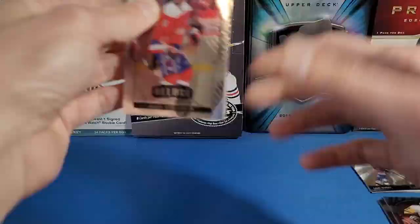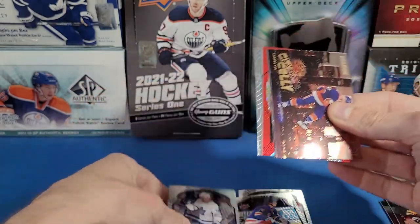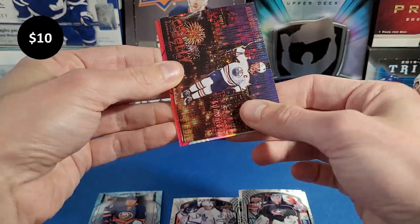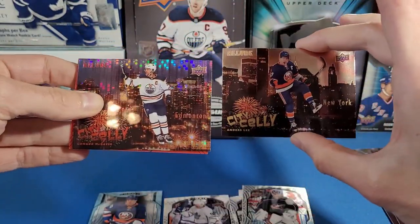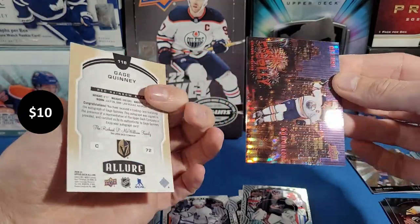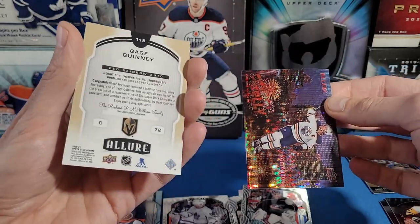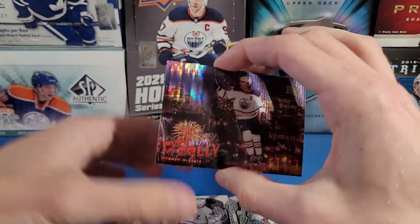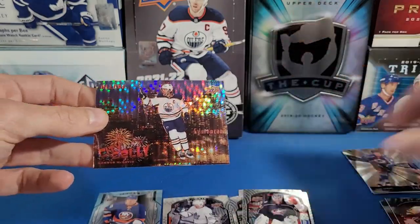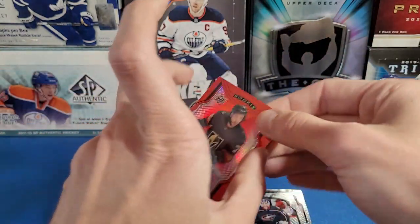Last pack: Alex Ovechkin, Tally Krafstov, an Anders Lee City Celly insert, Egor Korshkov rookie, Elvis Merzlikins, Kira Bellows rookie card. Got a Connor McDavid City Celly — always good. That looks short-printed, kind of shiny. Let's reveal this card — wow, it's a second auto! It's a Gage Quinney auto! Wow — a Gage Quinney red rainbow auto. That's like the second Gage Quinney auto I've pulled in the last couple weeks. This also looks like a short-printed City Celly based on how different the refractor looks.